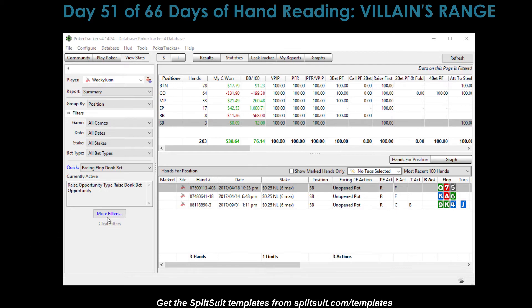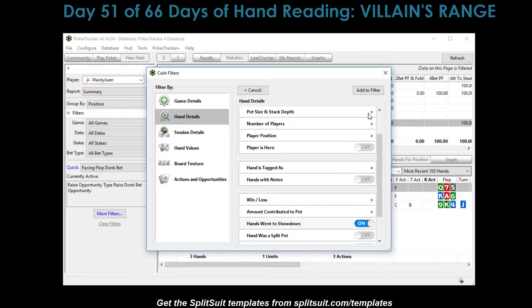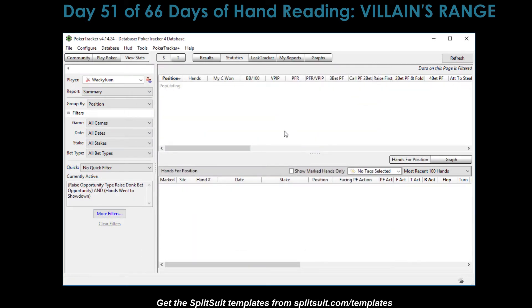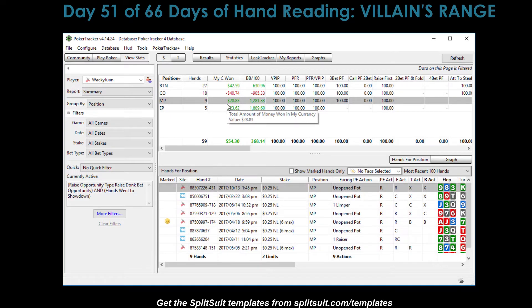I've got this filter going on for the flop, and I want to make sure I see hands that definitely went to showdown. So 59 hands where we faced a donk bet. There are tons on the button, so let's go to an earlier position like MP, or maybe the small blind, where somebody with a wider pre-flop calling range might be donk leading into us. Tomorrow maybe we'll do a cutoff or button hand.